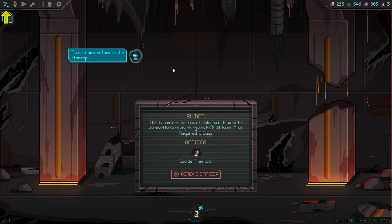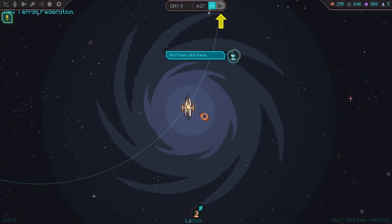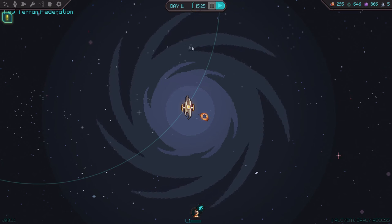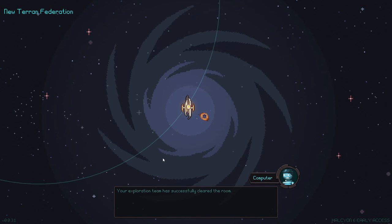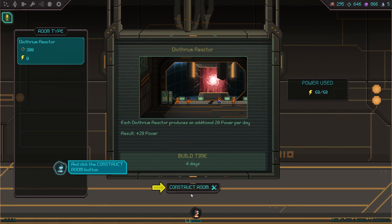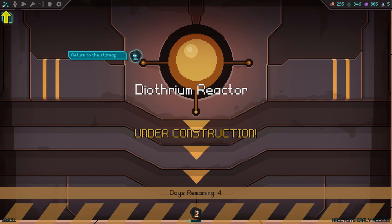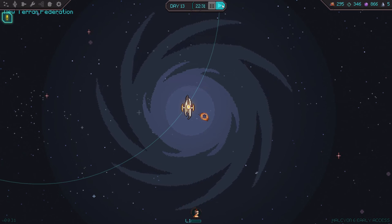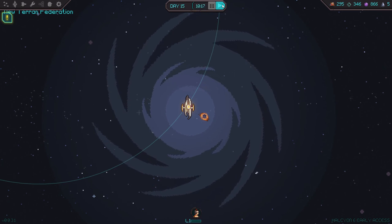With the dithurium reactor tech researched, it's time to create space in the station for the reactor. Click on the ruined room — this is a ruined section of Halcyon 6 that must be cleared before anything can be built here. Time required: three days. We'll assign Ishold Freehold — looks like she's going to be doing quite a bit. Clear this place out. To time skip, return to the star map. We're on day 12, so we have to get to day 16 to get the reactor online.